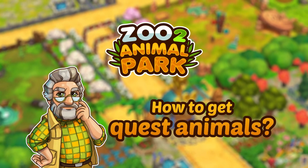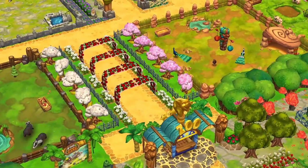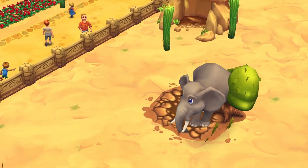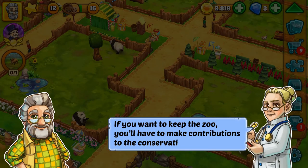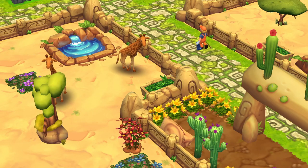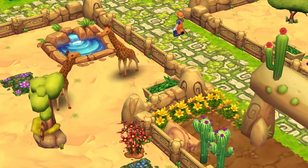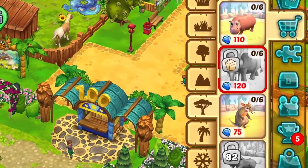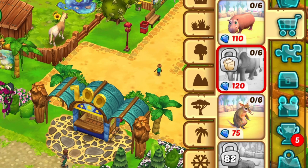Some animals in Zoo 2 Animal Park are available via quests, e.g. giraffes and elephants. The various story tasks that the multitude of characters give you regularly are called quests. Such quest animals can't be purchased in the shop before you have completed the quests connected to them, recognizable by the padlock icon on which a small book is depicted.